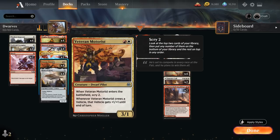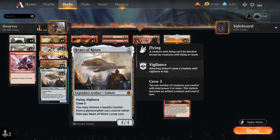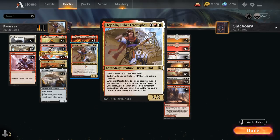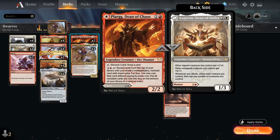We also have the full playset of Veteran Motorist — a 3/1 Dwarf Pilot that when it enters the battlefield lets us scry 2, and when the Motorist crews a vehicle that vehicle gets +1/+1 until end of turn, which is great alongside Heart of Kiran and Sky Sovereign. At three mana we've got our full playset of Depala, as well as two copies of Reidane, God of the Worthy — we can play the Valkmira side for two mana to potentially discard and draw.